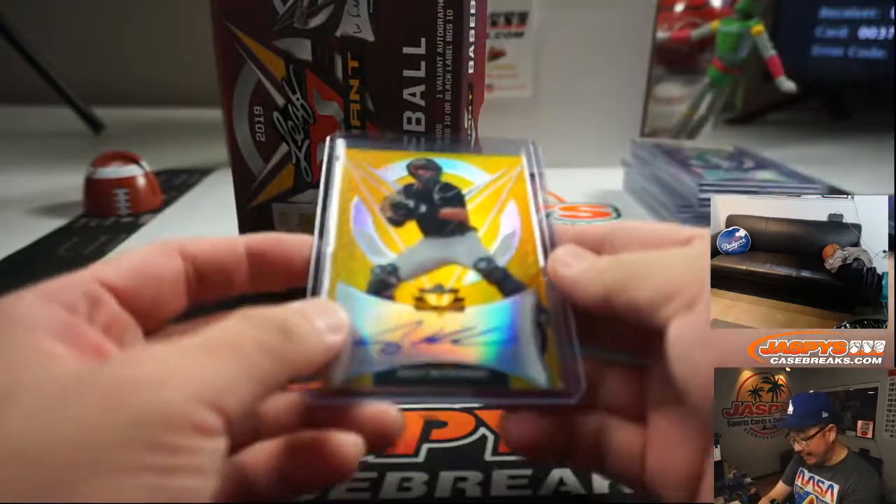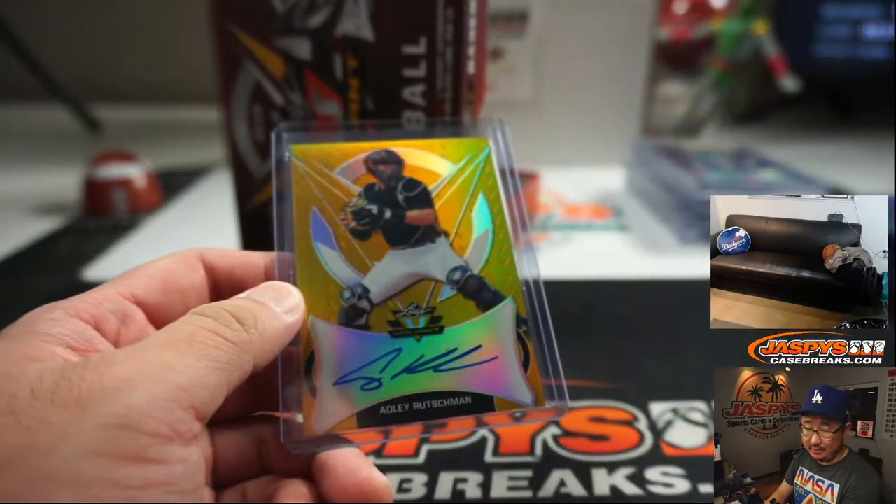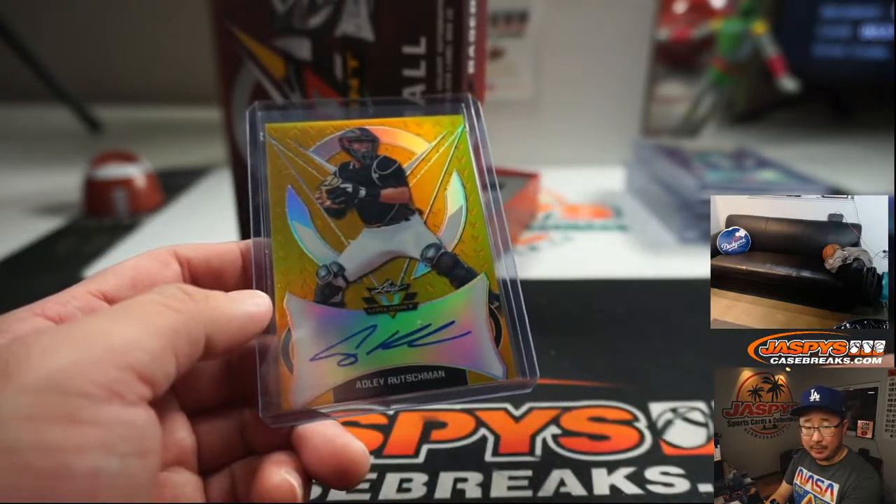We've got a gold coming up — a catcher, an Adley Rushman gold. Nice. That's our second one right there. 8 out of 10. Second Adley Rushman for Levi.